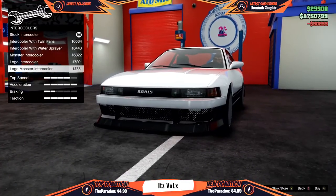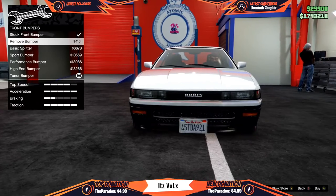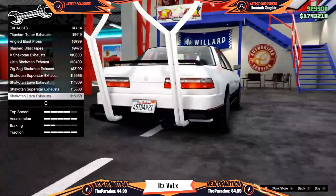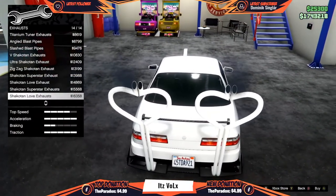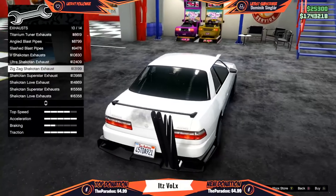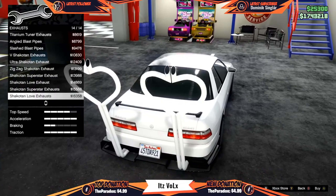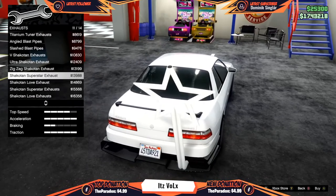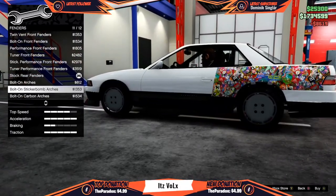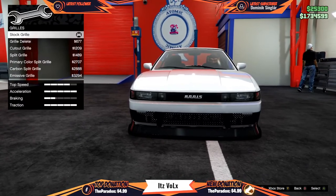Intercoolers — there's a logo monster option. Hold on, how do I make that logo show? You can't unless you remove the entire bumper, so I'll keep that. I did all the engine stuff. Exhaust — yeah, I think I'll take this one, this one looks kind of cool. Renders — I'll just keep that. What's the grill looking like? Cut out — nah, I like this.